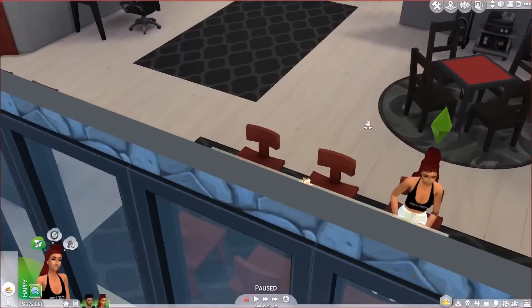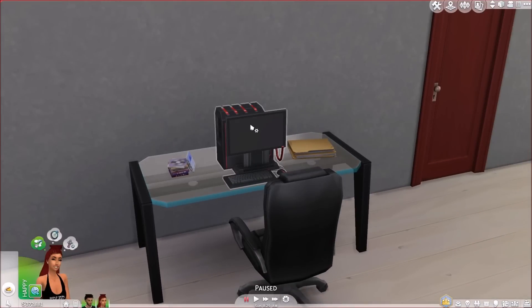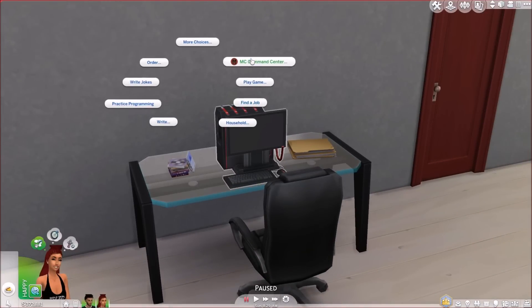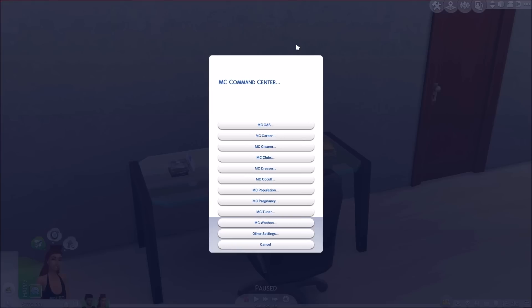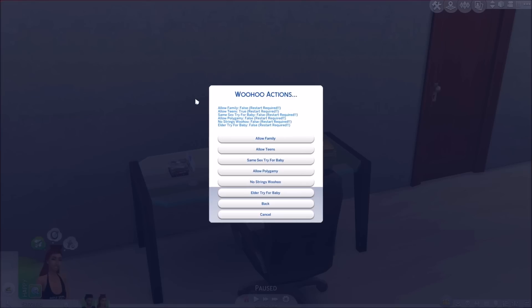Let me show you guys that she is a teen — it says Malia Brown, teen. And I'll show you that he is a young adult — it says Raheem Moore, young adult. This is a sim created by my wife Viva. They are both dreadheads, which I thought was cute. A big part of this mod is you are going to need a computer in-game. Click the computer and go to MC Command Center, then go to MC Woohoo.